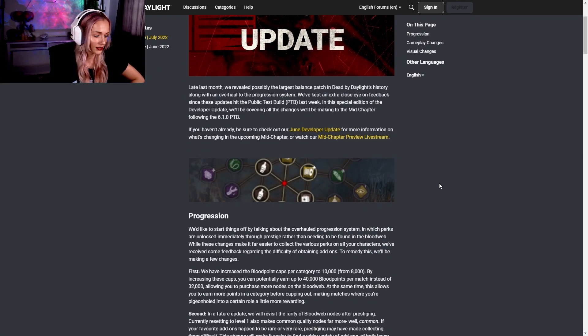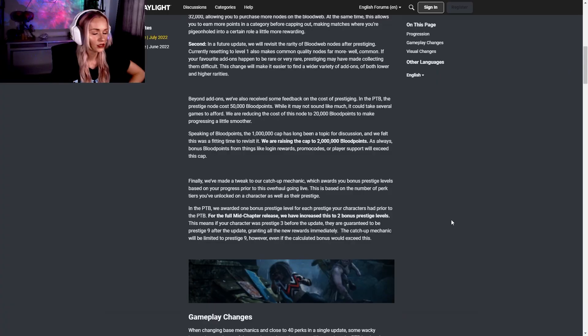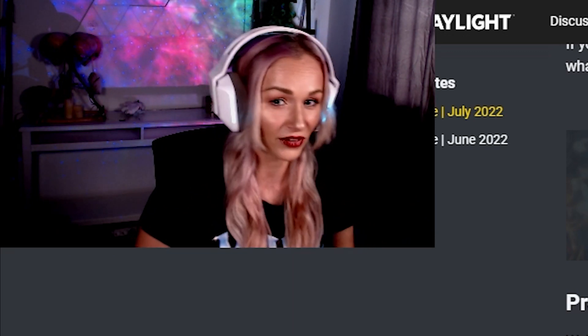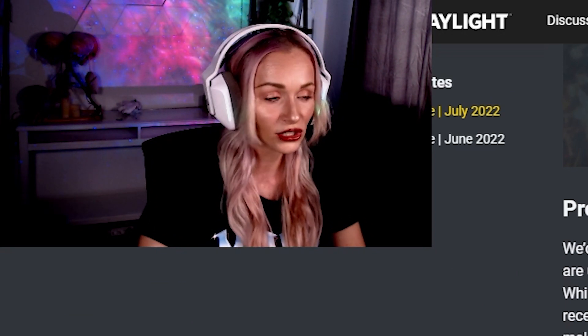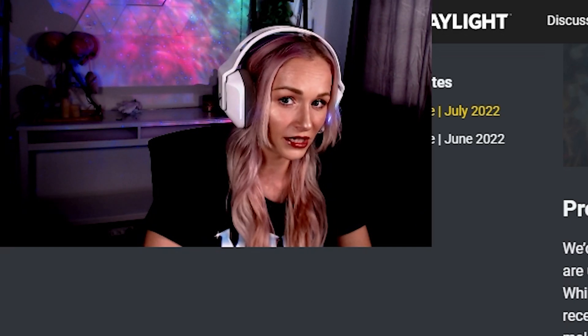Here we have the developer update. I'll drop the link in the description. Pretty much what they're saying about progression is that with progressing into the blood web right now, you didn't really get as much back — sometimes common add-ons, sometimes rare add-ons. They're going to change that. In a future update they will revisit the rarity of blood web nodes after prestiging, making it easier to find a wider variety of add-ons of both lower and higher rarities. This is why a lot of people are not prestiging — it's not really worth it — so hopefully this is going to be a good change.